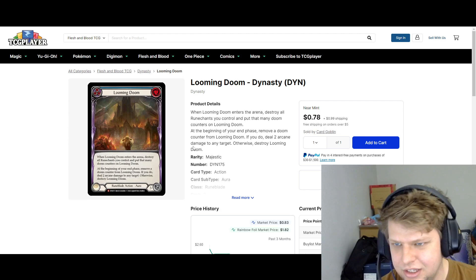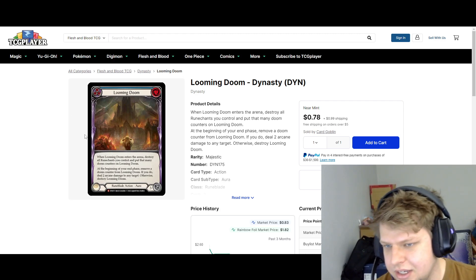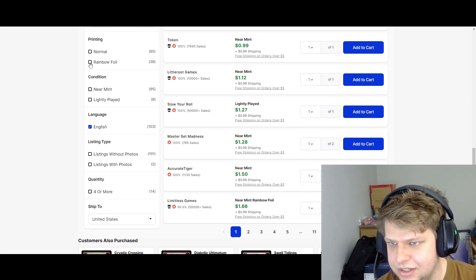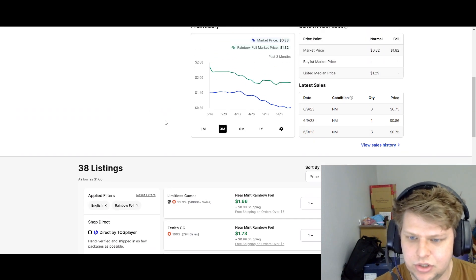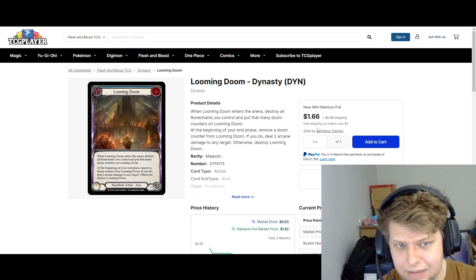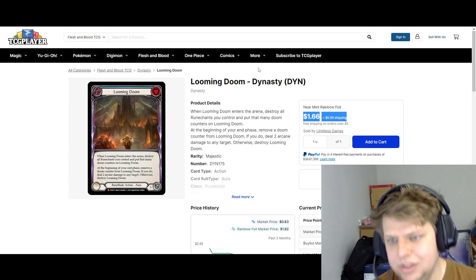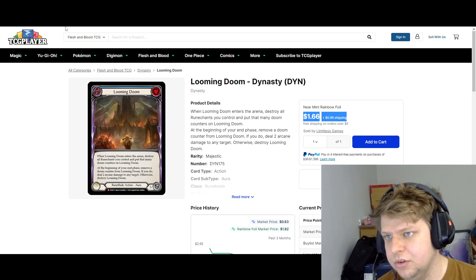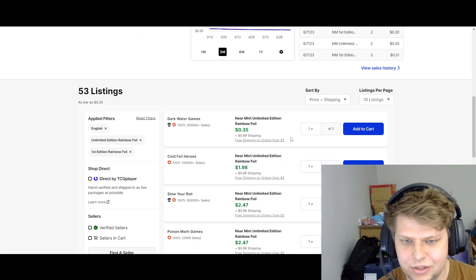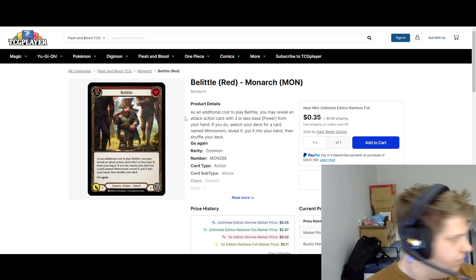Looming Doom is another good one. I think the new Runeblade will definitely use it. The Extended Art has been pumped, but the Regular and the Foil have yet to see any crazy spikes, which is weird, because we traditionally see Dynasty Rainbow Foil Majestics just go absolutely crazy. We'll look at that a little bit later in the Market Watch as well. But this one is only $3 for the Rainbow Foil, so great deal. Belittle Rainbow Foil is only $0.35 right now, a couple bucks after shipping.